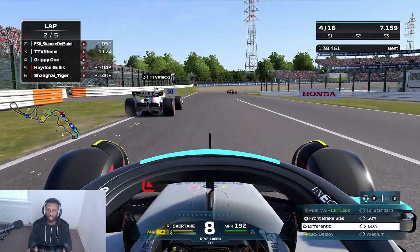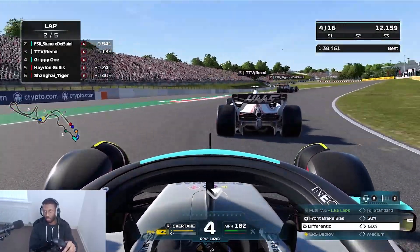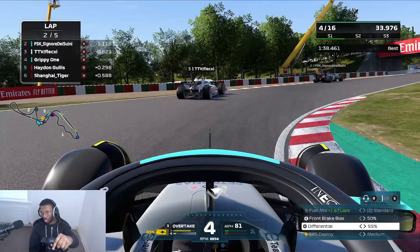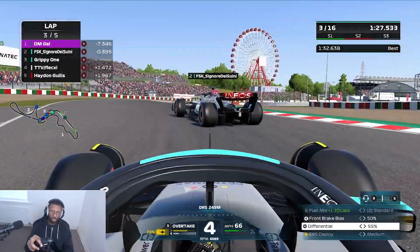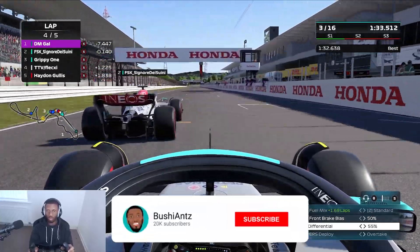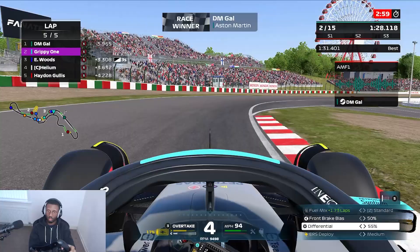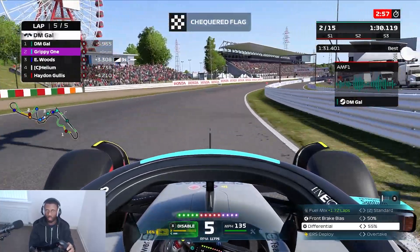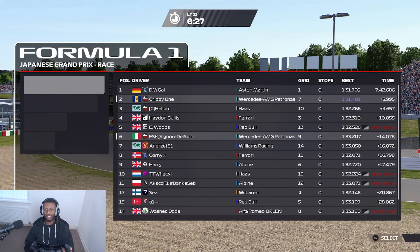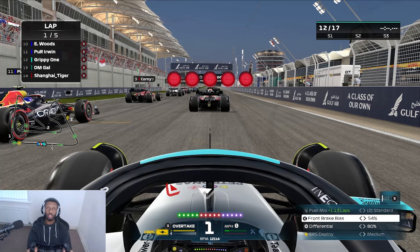It looks like Hayden has got some extra grip assistance in these open lobbies — not a big fan of that, Hayden, explain yourself. We defend from him in the first corner and try to follow Flexi, who is actually pretty quick. He does make a mistake and goes into the gravel, which lets us past. Our teammate Gal had completely gapped us during the first lap battles — seven seconds ahead — and we do catch up a little bit, but not nearly enough. He finishes first and we finish second, with Joe Guanyu not even scoring a point.